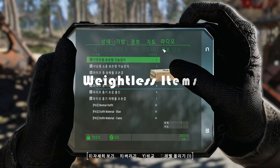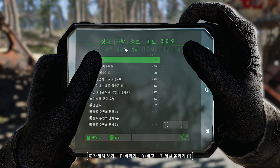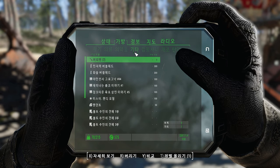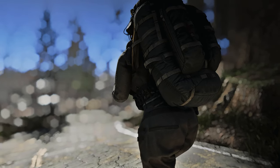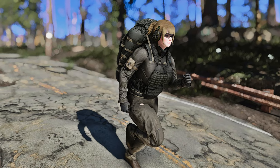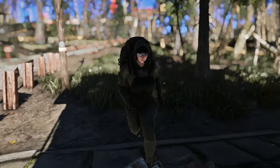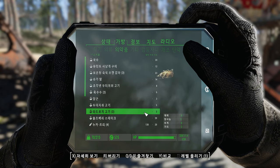Moving on, allow me to introduce you to the Weightless Items mod. For players who have found the weight of objects to be a burden in their gameplay, this mod comes to the rescue. It effectively eliminates the weight from a wide range of items including armor, weapons, ammunition, ingredients, alchemy components, books, and miscellaneous items. It provides a seamless solution by specifically targeting and removing the weight of various in-game objects, making your adventures in the Fallout 4 universe all the more enjoyable.